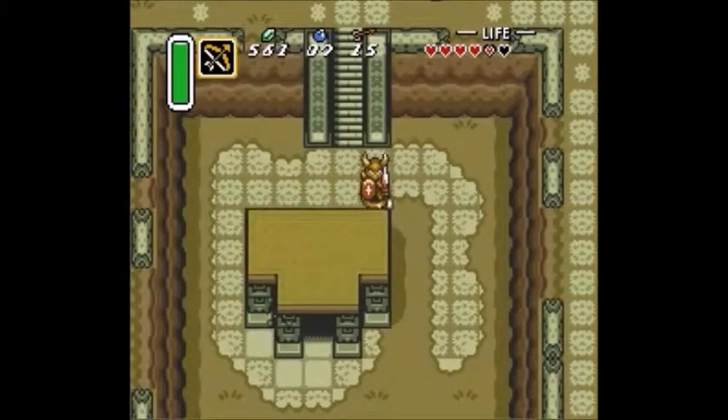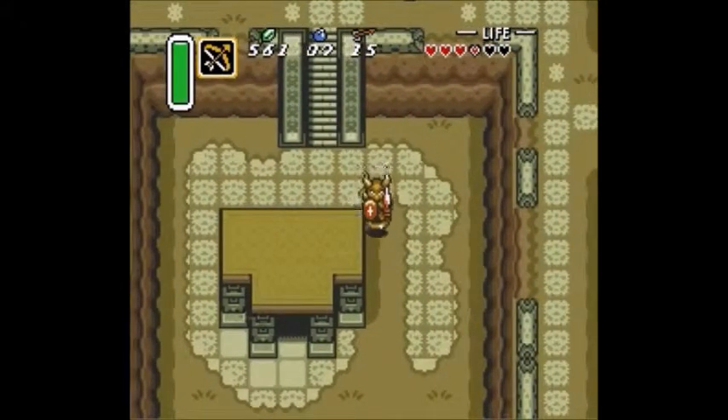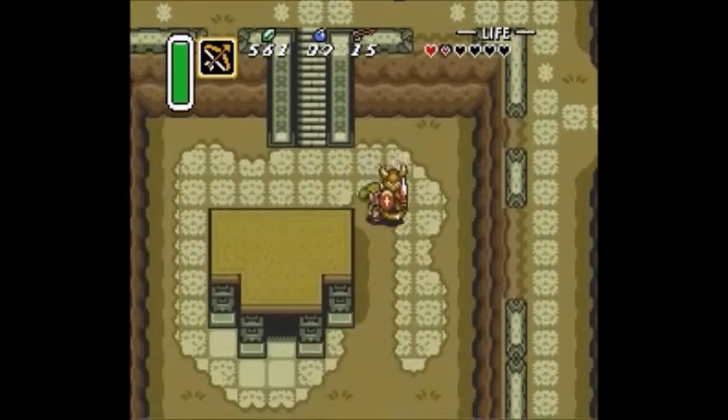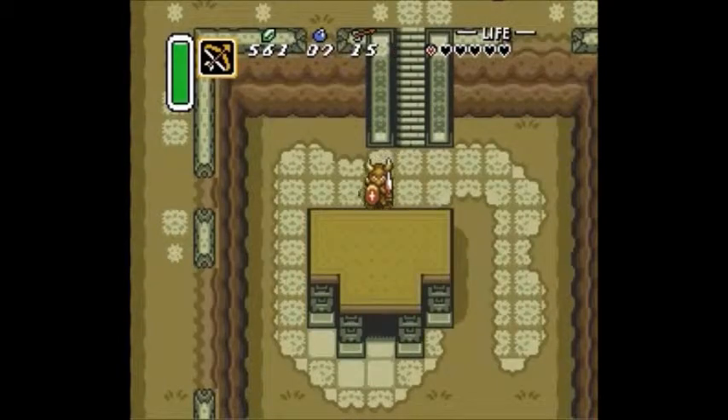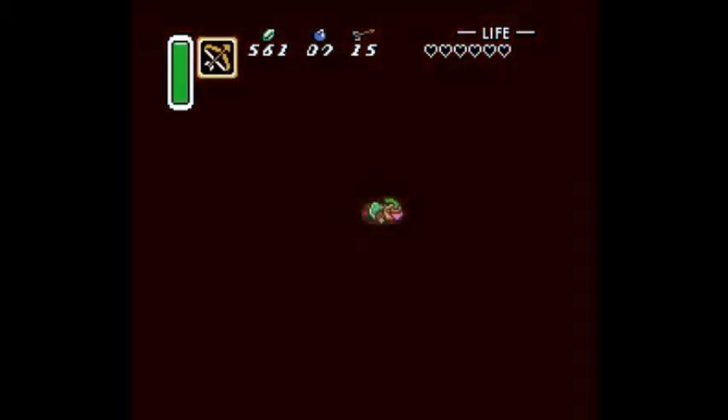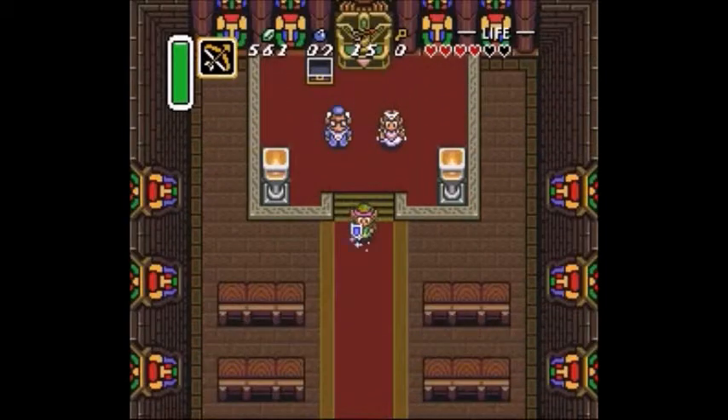I didn't say I would never do it again, though, so suicide time. This is when I let someone kill me because it makes me go to my house, or in this case, the sanctuary. Because we're going to get a piece of heart that is to the west of the sanctuary. Don't go right — go left.